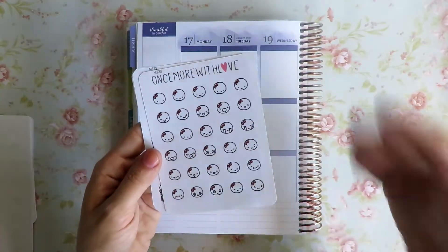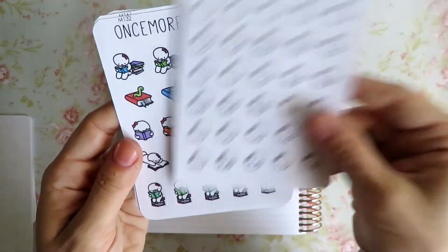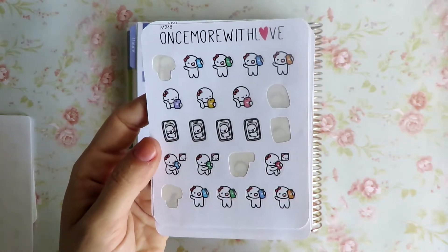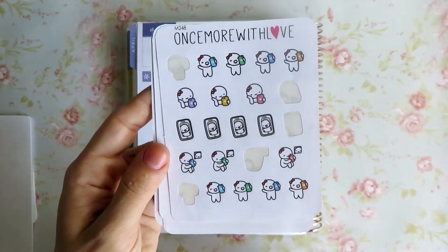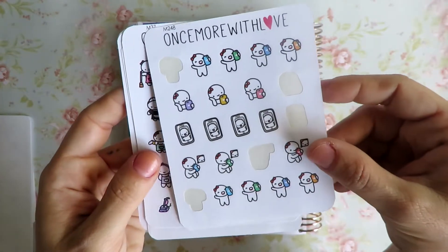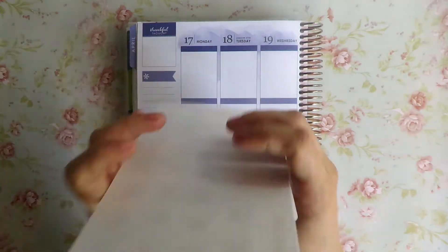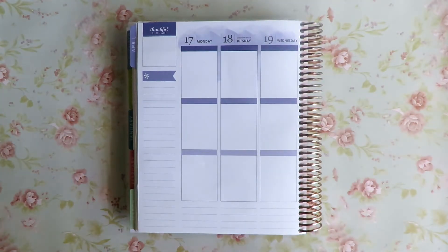I'm talking too much again — it's already been 22 minutes and we've only gone through like two shops. Here are the Emoji Munchkins, Reading Munchkins, and Talking on the Phone Munchkins. Okay, this sheet is almost done — last night I went and added another one to my cart and I'm probably gonna check out today, because I FaceTime all the time with my dad and my grandma. I used most of them already. That is all from Once More With Love, and I am so happy I finally get to organize all this.